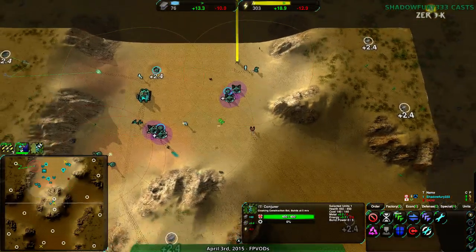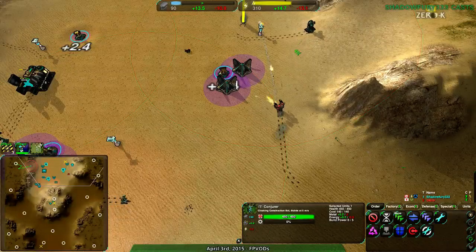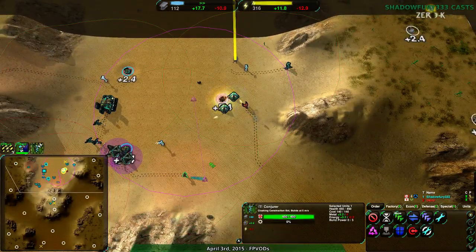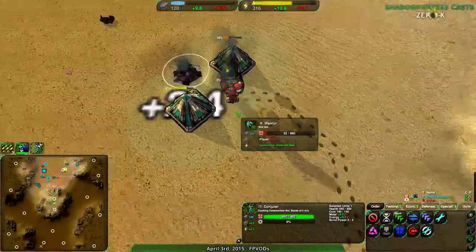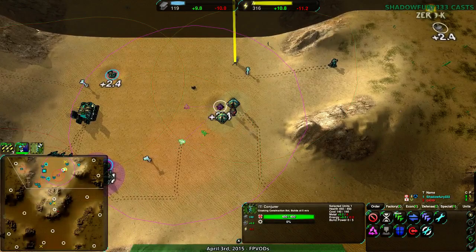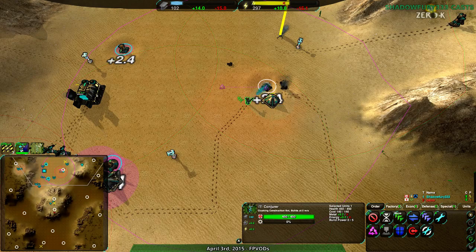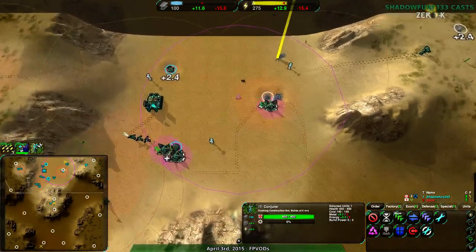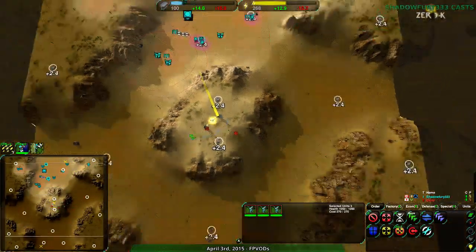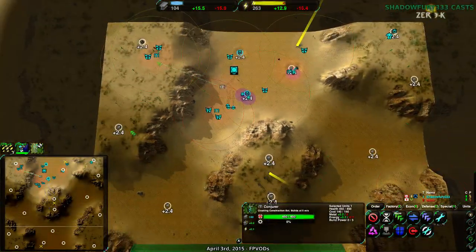Good — people are watching at least. That warrior is going to kill itself in the solar plant — well, it'll kill itself immediately afterwards and then get reclaimed and turn into more solar plant. Now fight move! Because that's what I told you to do in the first place.